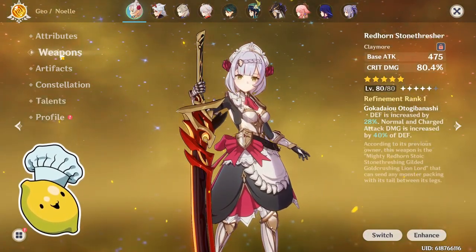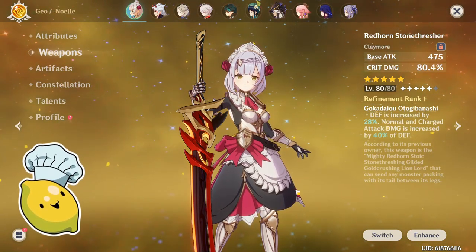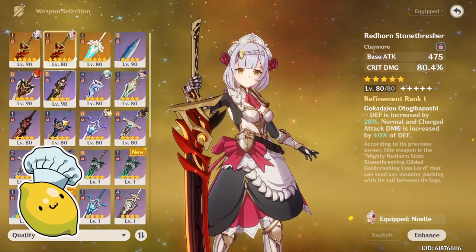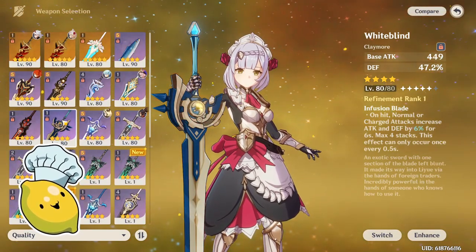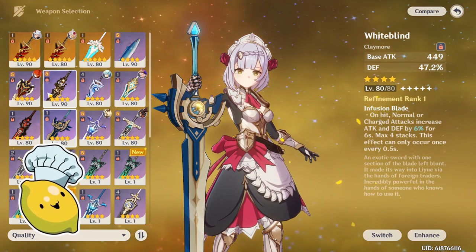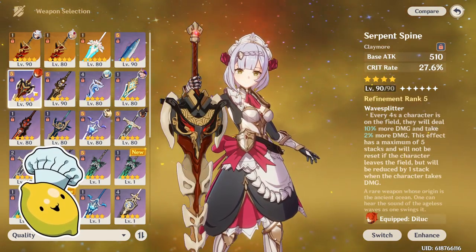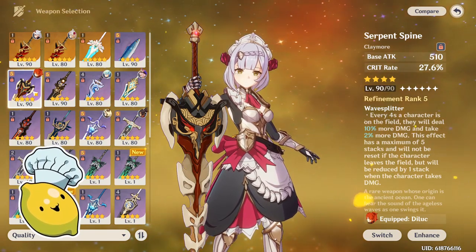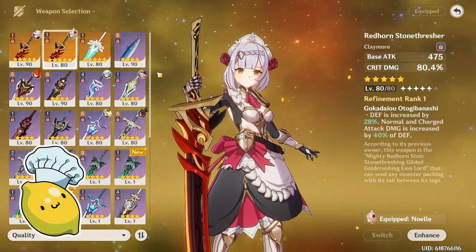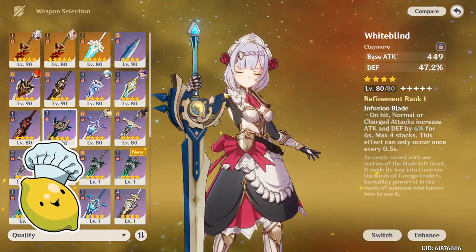I'm going to be using her on a level 80 Stone Thresher because that's her best in slot. I will also be trying her on the free-to-play Whiteblind, which I also have leveled up to 80 — those are the only two weapons I'm going to be showing off. I'm not going to show off the Serpent Spine because I have an R5 and I don't think a lot of people will have an R5. So we're only going to be focusing on the whale weapon and the free-to-play weapon, both at R1.